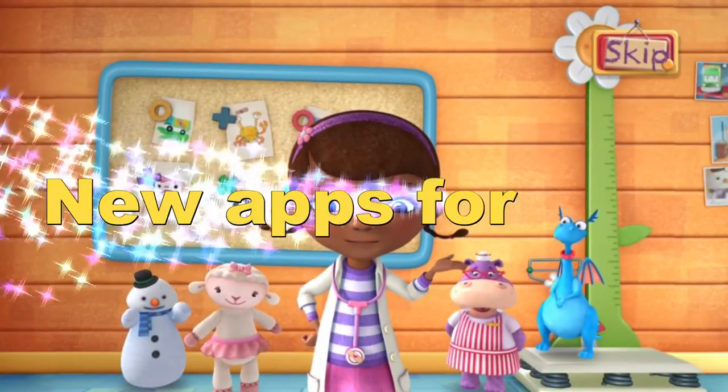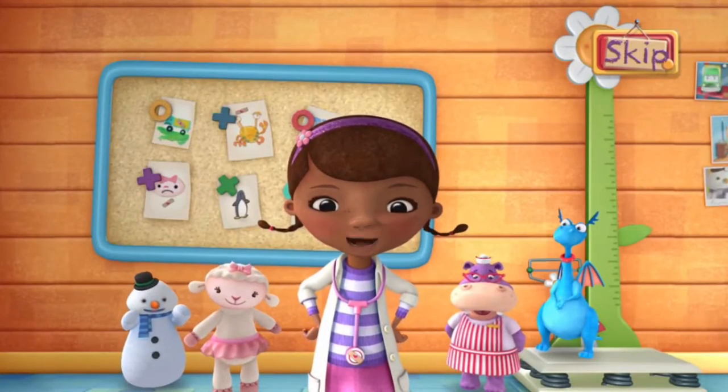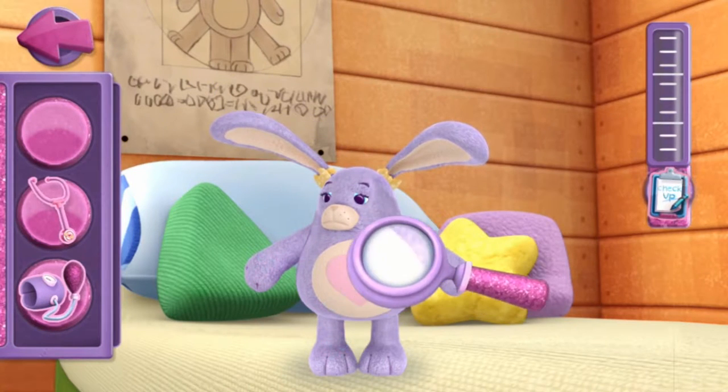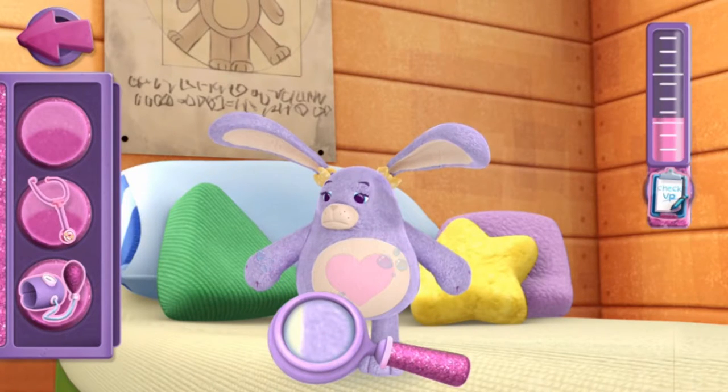The dock is in. We've got a new patient. Pickles, it looks like you've lost your hop. We're here to help. Let's try all the doctor's tools to find out what's wrong with this patient. Tap the tool you'd like to start with. Magnifying glass. Hmm, I don't see anything wrong. We should try another doctor's tool.